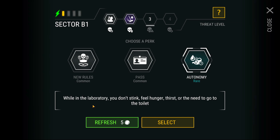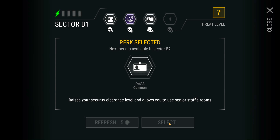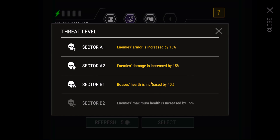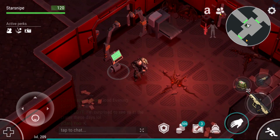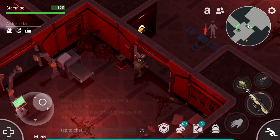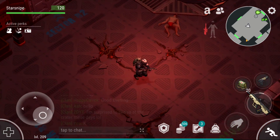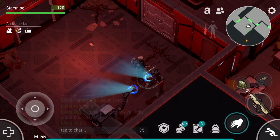What is this - Autonomy? While in the laboratory you don't experience hunger, thirst, or the need to go to the toilet. I wonder if my game somehow glitched and applied the Autonomy perk to us, because that's literally what appears to be happening. Regardless, I'm going to take the Pass perk here, which raises our security clearance level. In the upcoming Sector B1, the boss's health has increased by 40% - that's going to be painful. Luckily, Sector B1 does have an optional boss, which we do not need to do.